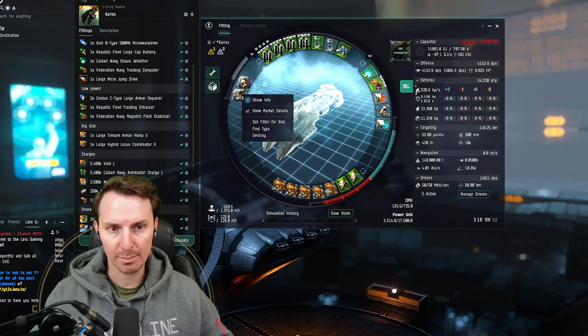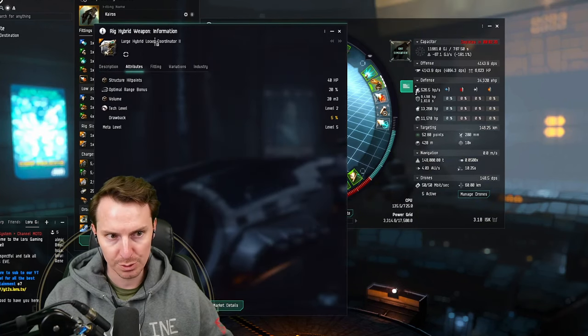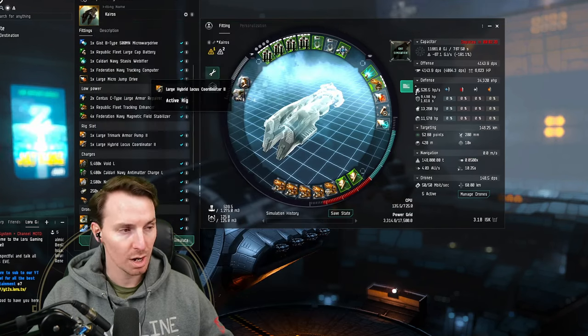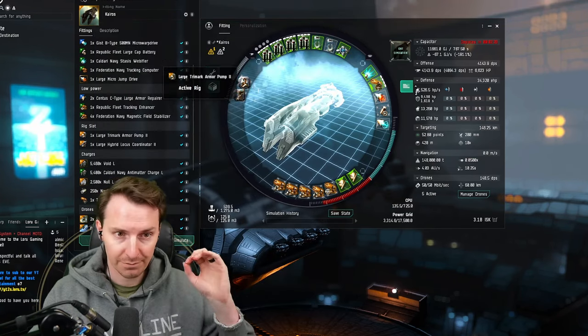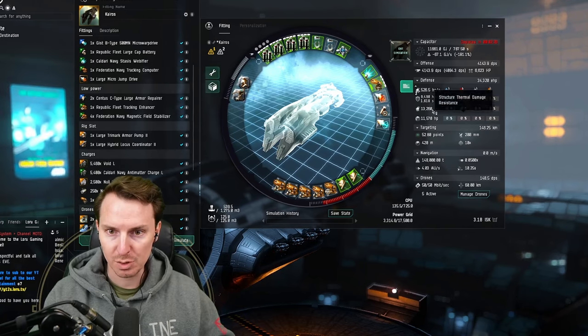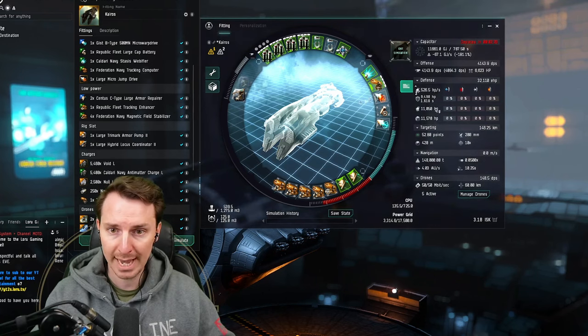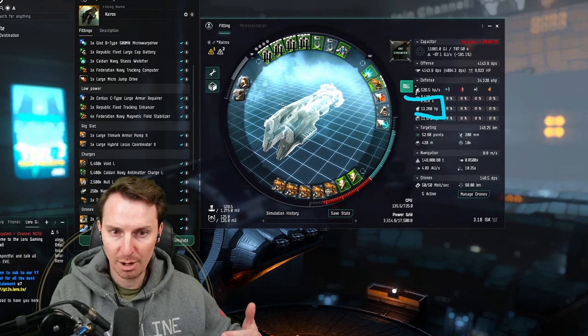The rigs are going to augment the number one thing you need as a blaster fit, and that is optimal range. The Hyperspatial Velocity Optimizer is going to give you a nice 20% bonus to optimal range. The final piece is the Trimark Armor Pump — you may not have a lot of resists, but you can increase the base armor value of your ship. This gives us another 2k-ish tank, adding more buffer to help you survive.